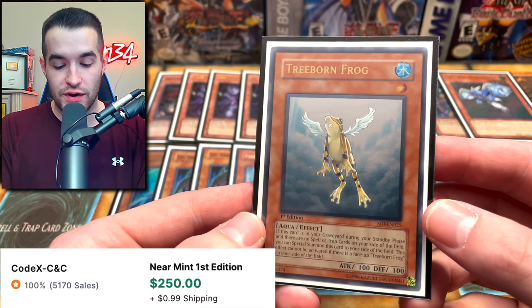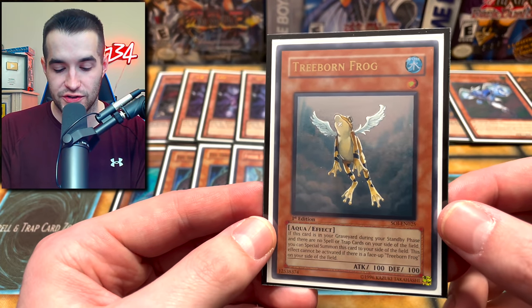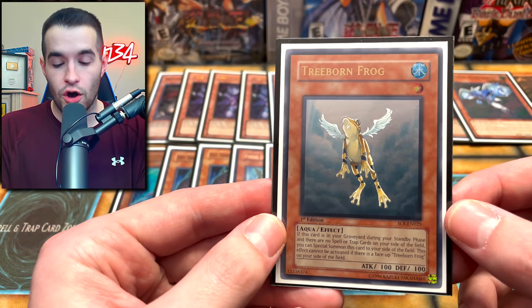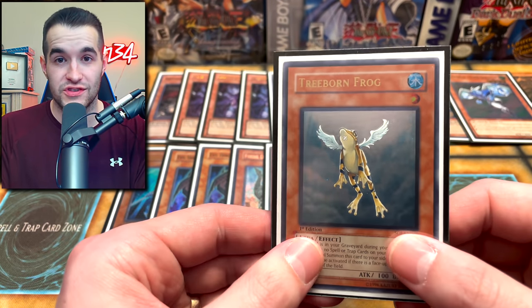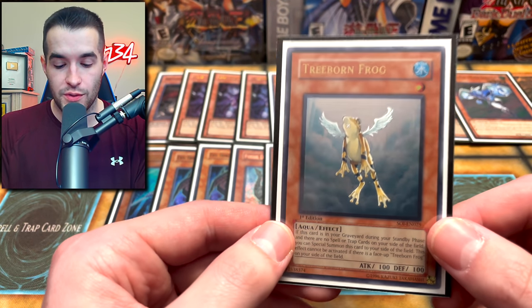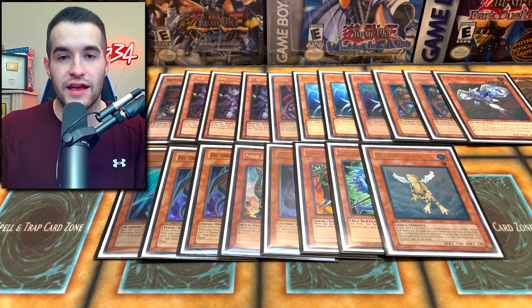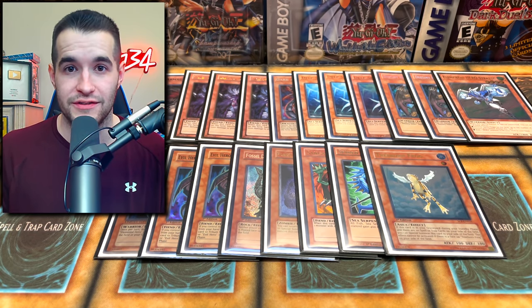Here's a really nice looking card — Treeborn Frog. We got this out of the collection the other day. I had an unlimited version and replaced it with the first edition, which is way more expensive, I did not realize how much these are. This card is awesome because you use Future Fusion in this deck — before it got errata. You activate Future Fusion, you send Malicious, you send this card, you immediately have this online in the graveyard along with Malicious. This card can come back literally every turn if you don't control any spells and traps, and then you can just sack it for Caius — you can do that three turns in a row.